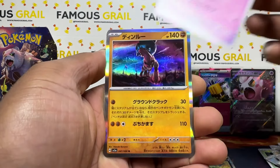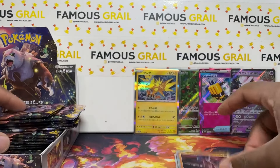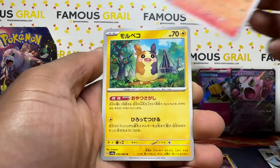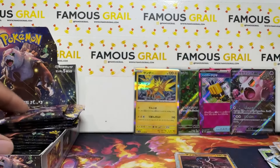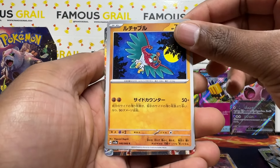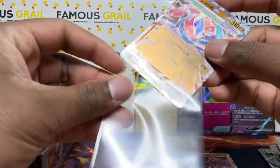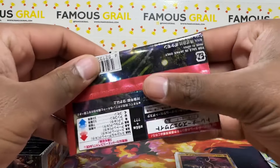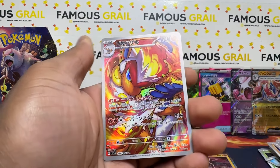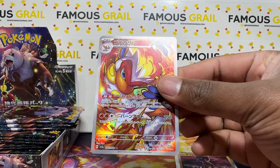Ting-Lu — always get that name wrong. Zapdos goes in the back with the holo pile. Let's see if we can get some SARs — that's going to be our chase today. Oh Greninja Terra EX regular here, so not the SAR version, but you can pull the SAR version of this in the set, so keep your eye out for that one. Oh Infernape! Let's go — this is one of my chase cards, I love Infernape.